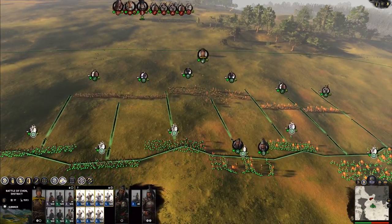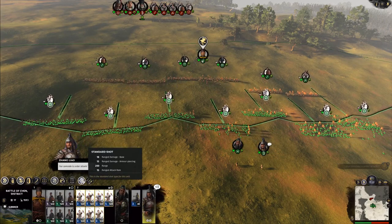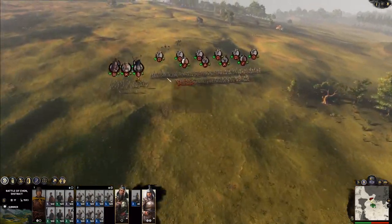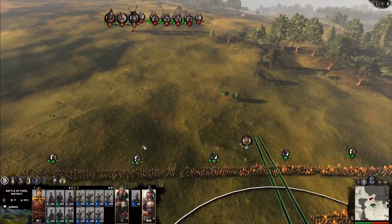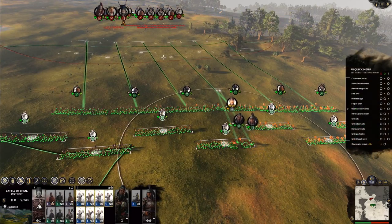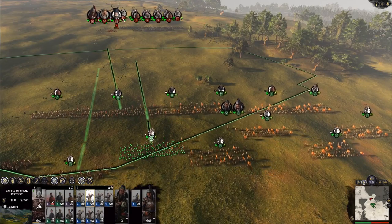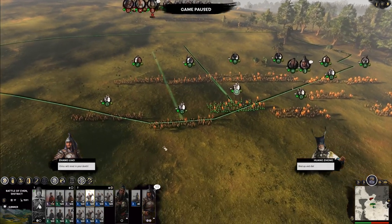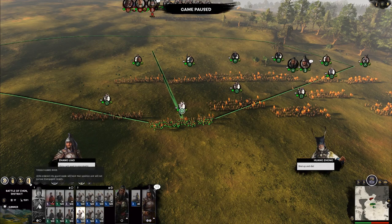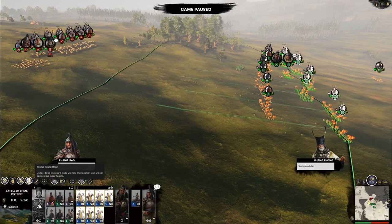With archers you have some other abilities. Toggle skirmish mode means that when things get close to them, they will automatically run away — we're going to turn that off. You can also switch between flaming shot and standard shot. Guard mode is present on all units, but it's very important for archers because if you give an attack order to an archer without guard mode on, they will pursue the target if it leaves their firing arc. Toggling this on for your entire archery range is a really good idea — this will allow them to keep firing at a unit, and as soon as it leaves their firing range, they'll switch to a new unit.